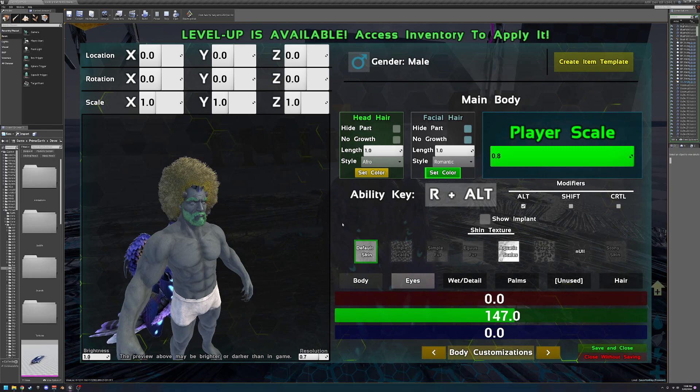There are some parts in here that have abilities, and how you access those abilities is this keybind section. You can choose what modifier you want — say R plus Shift or R plus Control. If you want to change the actual key, you click the key field and then type whatever key you want, like T, A, or W. It doesn't matter.